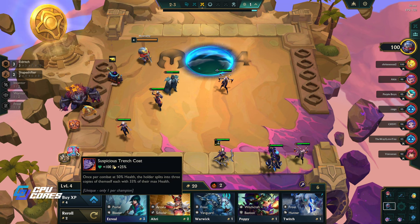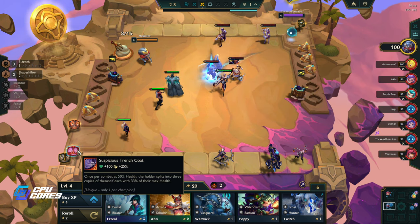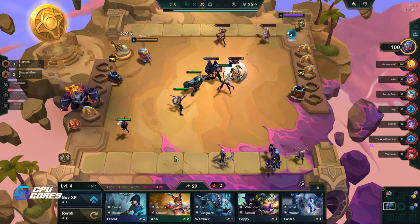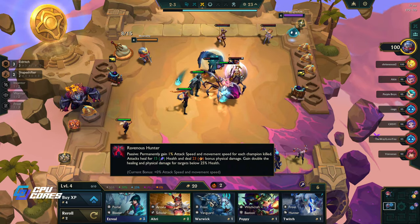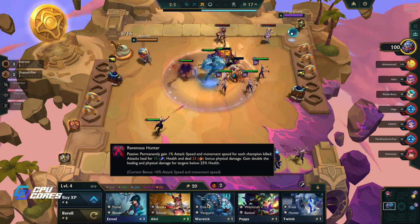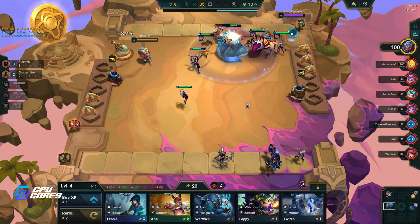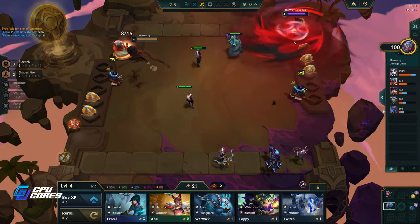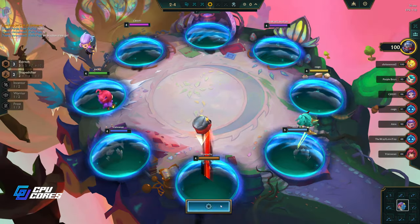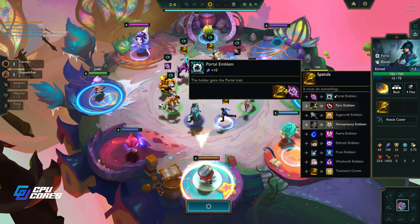The Suspicious Trench Coat - who would I put that on? I don't have a gold remover so I don't really want to screw this up, but I think I'll put that on her for now and just continue to level up. I also want to do a Warwick reroll - I think that'd be really fun, but this is not the one for that. Set 12 PBE, really excited for this - we've got a really good start here.